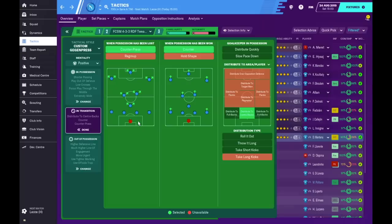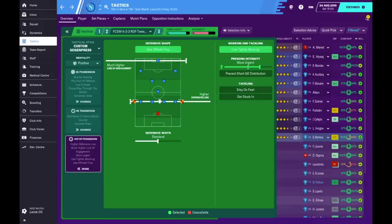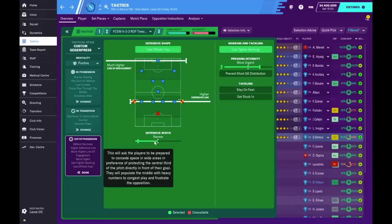In transition the instructions are the same; I've just changed the distribution. Since we no longer have the playmaker as a DM, he won't be distributing to the deep-lying playmaker — he will now distribute to the centre back. Out of possession I've changed a few things. I've added the offside trap since we have a higher defensive line — my rule of thumb is: if the defensive line is on higher or much higher, I use the offside trap, unless I'm using a libero or cover defender. I've also changed the line of engagement to much higher instead of higher.